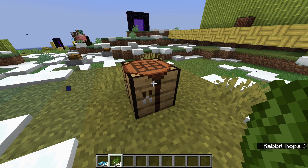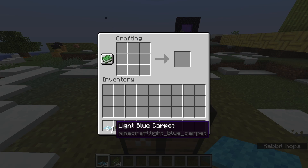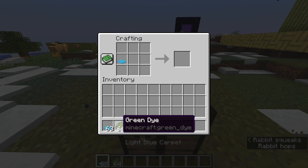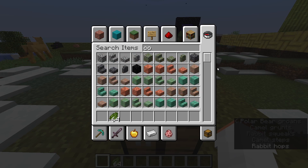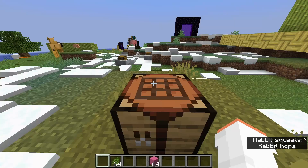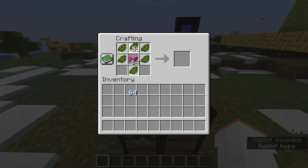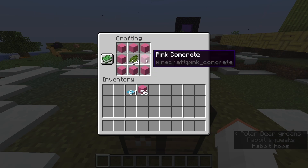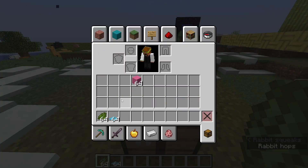The only change I can find in this pre-release and in the changelog was that you can now dye wool carpets and beds to any other color. So I've got light blue carpet — you put one in there, take your dye, and put it in. One thing I was curious about is whether you can do this with concrete as well. It doesn't look like you can — it's only with the wool-type blocks: beds, carpet, and wool.